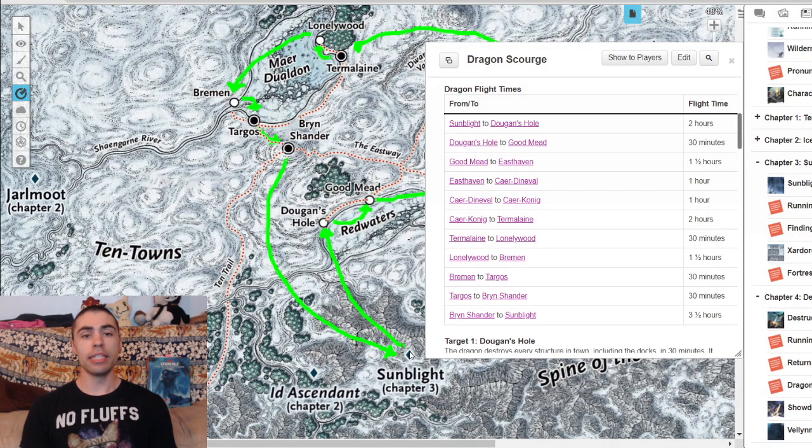If your players have been tipped off that this chartle dragon is headed to the Ten Towns, they might be incentivized to head back. But here is where the math falls apart. Your players are right at the crest of Sunblight. The dragon hops out and flies all the way to Dugan's Hole in just two hours.